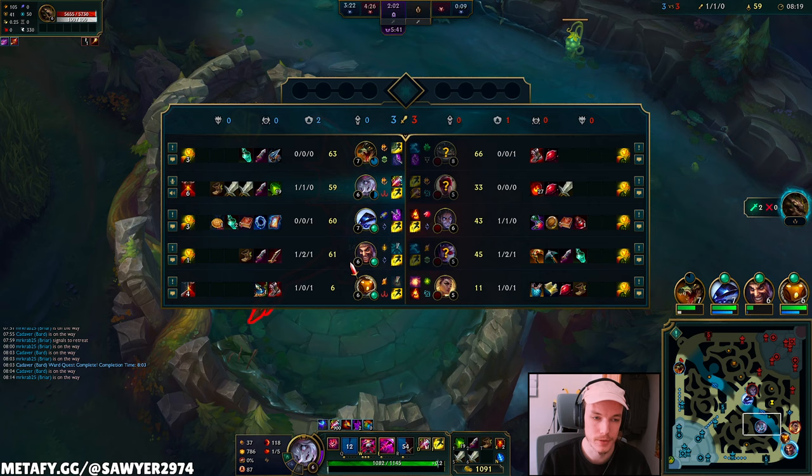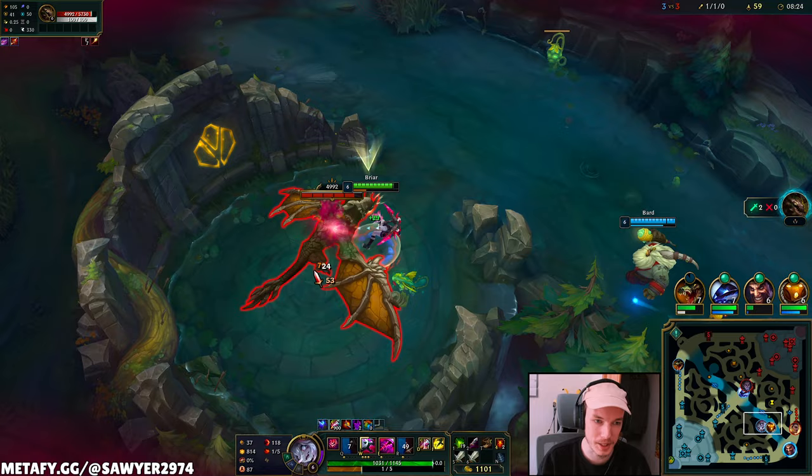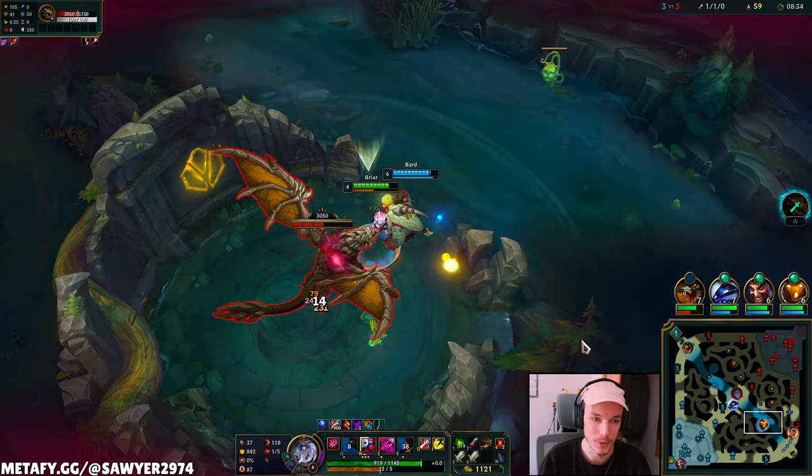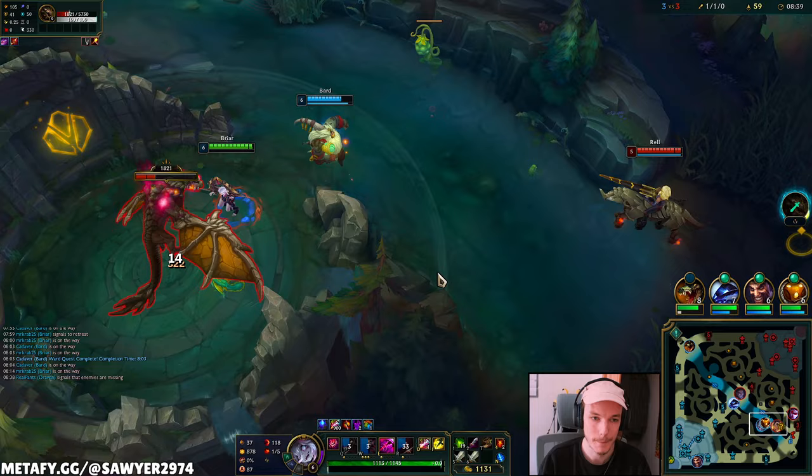We got two of the void grubs — that's not too bad for objectives. Lee Sin failed his play bot lane. Why? He's level five with a ruby crystal and a longsword — it's pretty guaranteed that's not going to happen without my bot lane making massive errors. That was pretty easy. On this next reset, we're going to get a ton of AD. I want level seven and all of that AD.